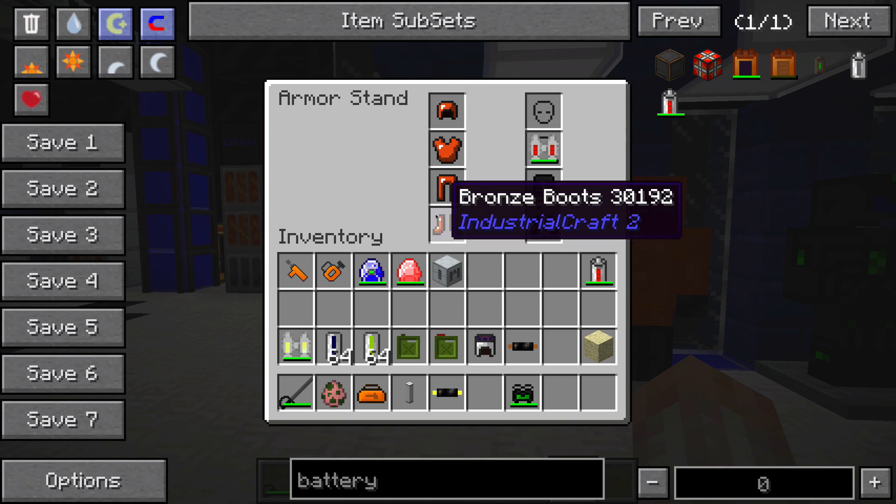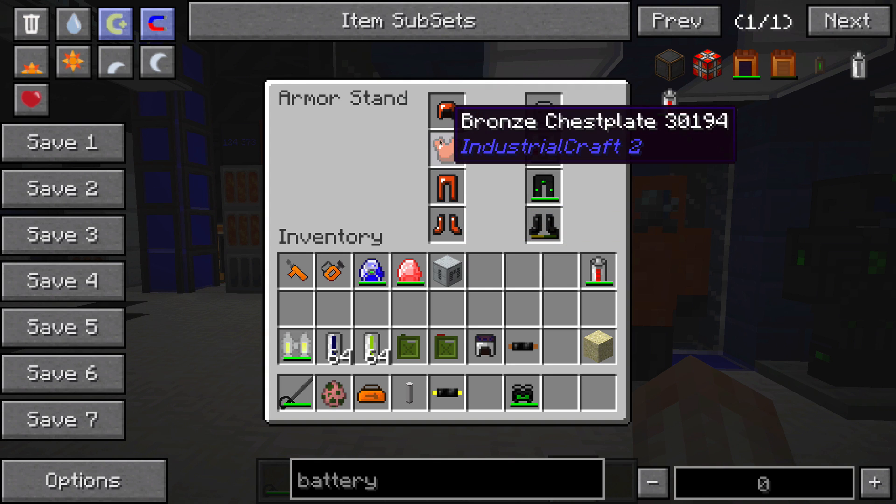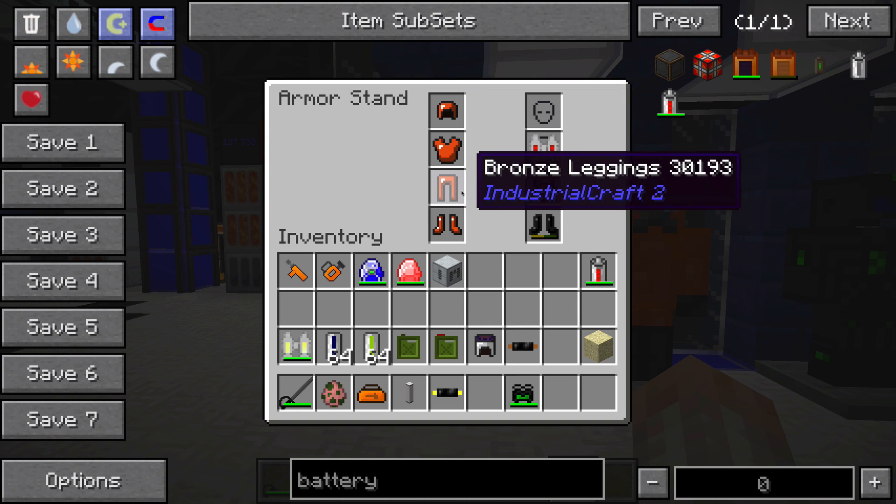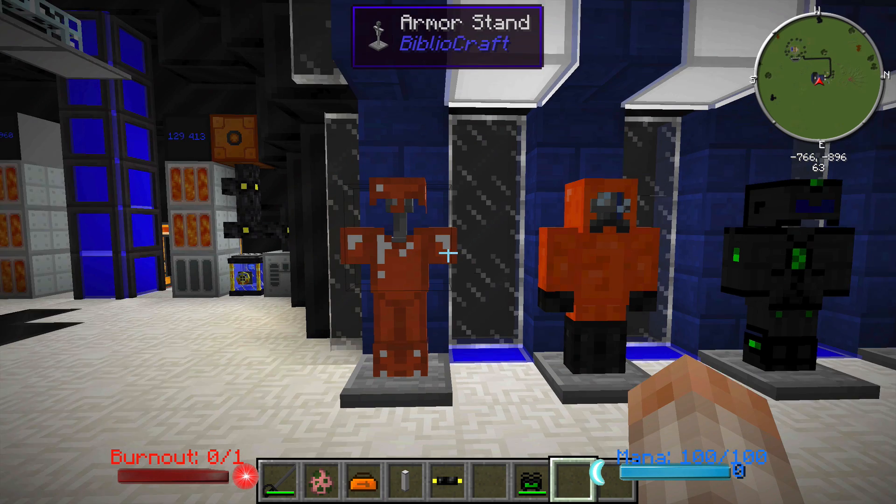First, we have a bronze set of armor, and this is a little bit better than iron. It's a good choice if you're looking for a little bit more protection. A little bit more resources are involved, but good stuff.